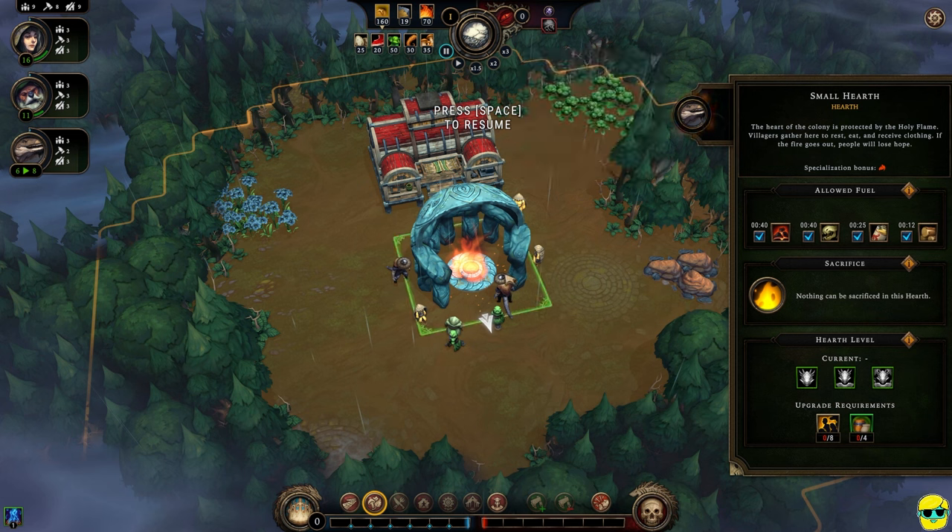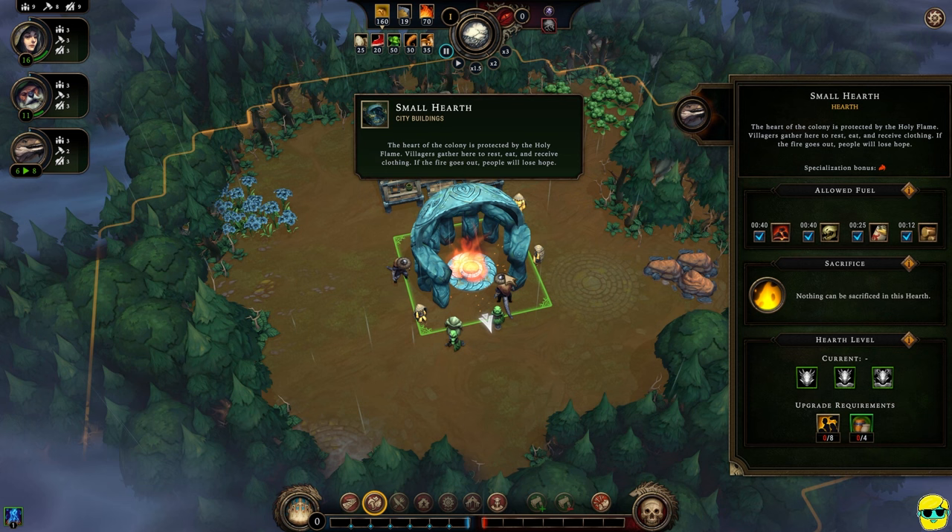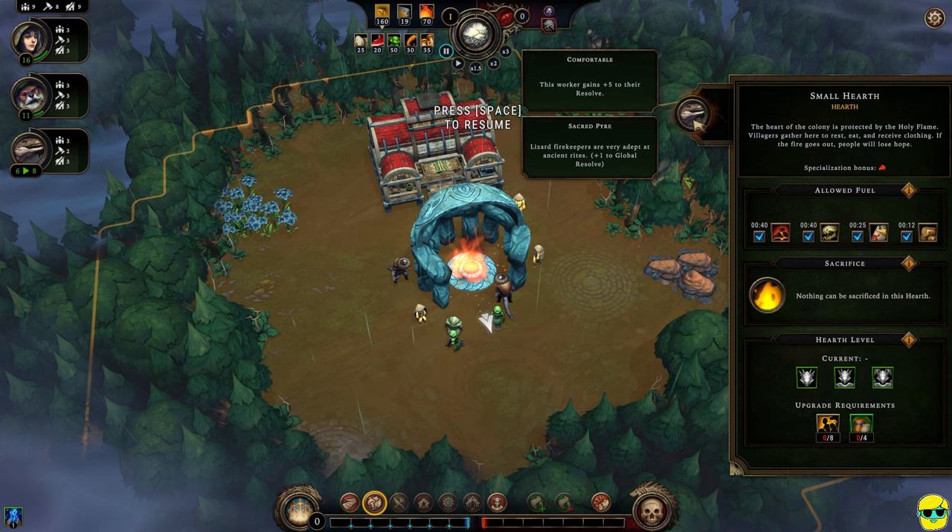On the right of the screen, whenever you select a building, a window opens showing worker slots — circles for how many people are working there. Any building with no workers gets an icon indicating that. Right now a lizard is working the hearth, and each species offers a different bonus: lizard fire keepers give plus one to global resolve. Resolve is your people's happiness — the higher it is, the happier they are, and if it goes too low they might want to leave. So having a lizard on the fire makes everybody happier, which we want.